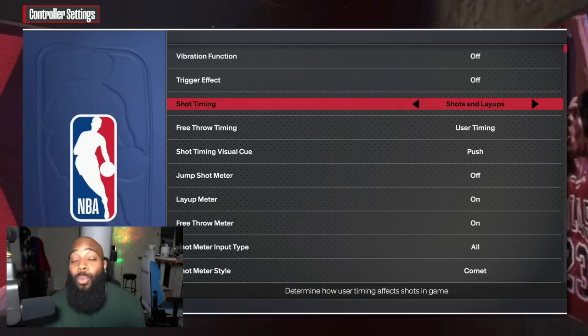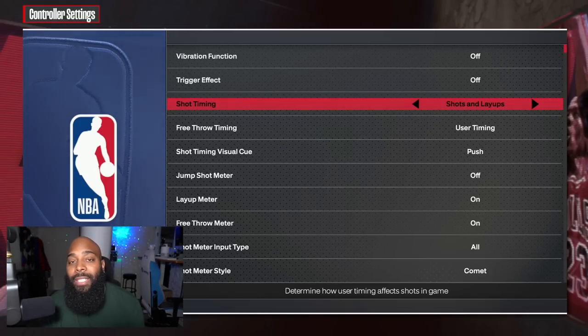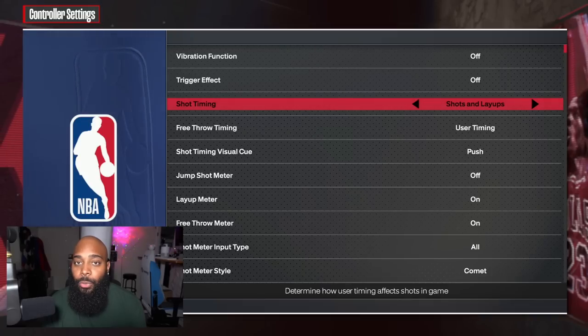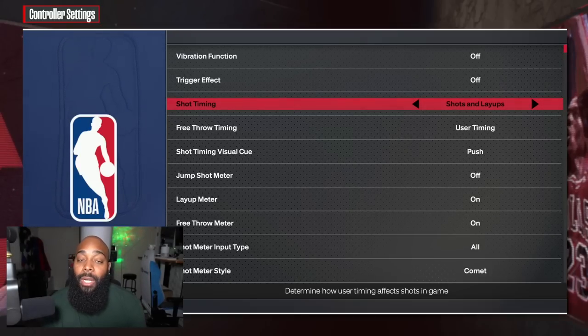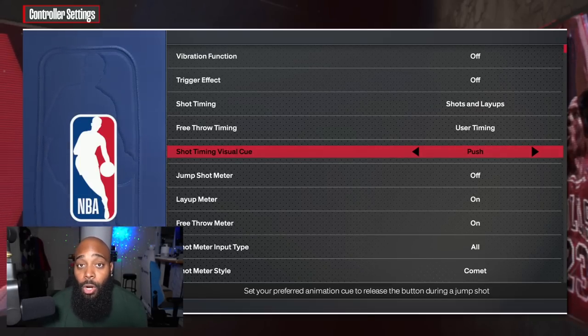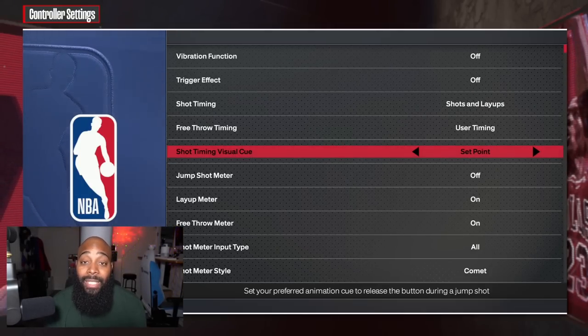For shooters and finishers, come into Controller Settings. The first thing you want to do is turn off all vibration features and trigger effect features — this isn't a first-person shooter, so you don't need your controller vibrating when someone bumps you; you can see that on screen. Next, come down to Shot Timing Visual Cue. This is a new system — they no longer call it very early, early, late, and very late. They now call it push, release, jump, and set point.